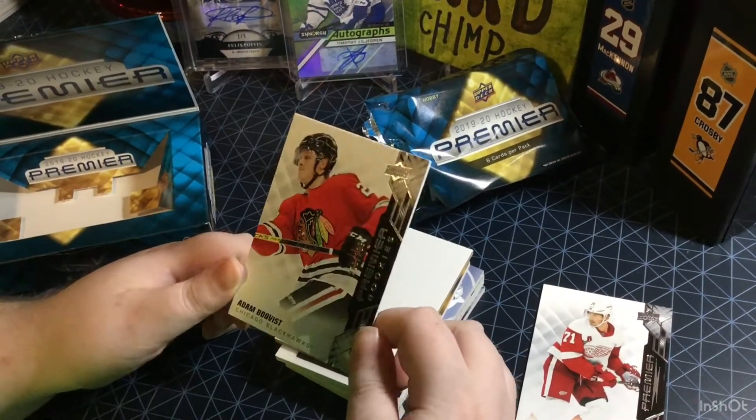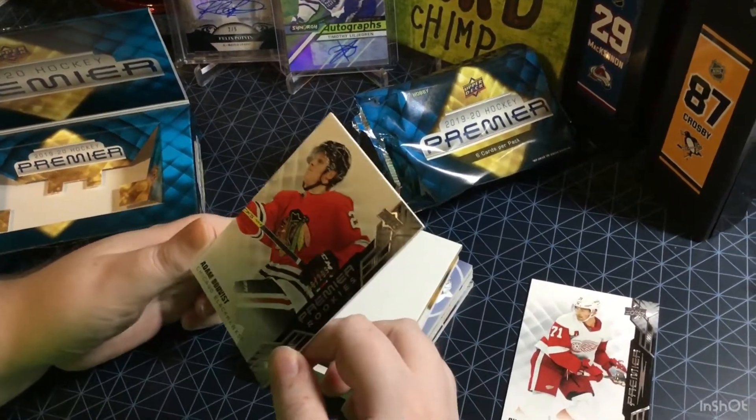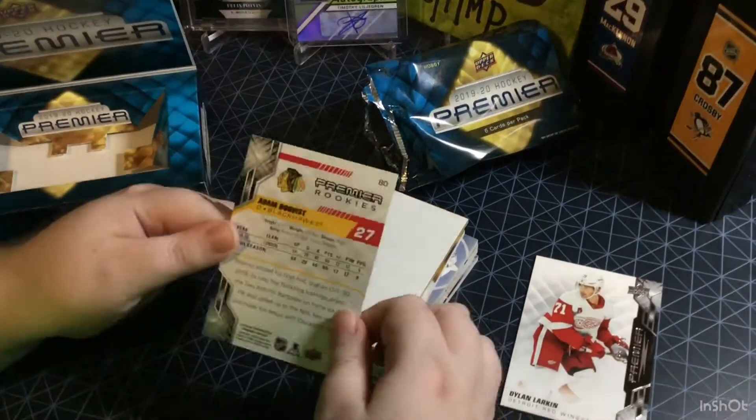We got an Adam Boquist, rookie, 266 of 299. Nice. Boquist for the Blackhawks.